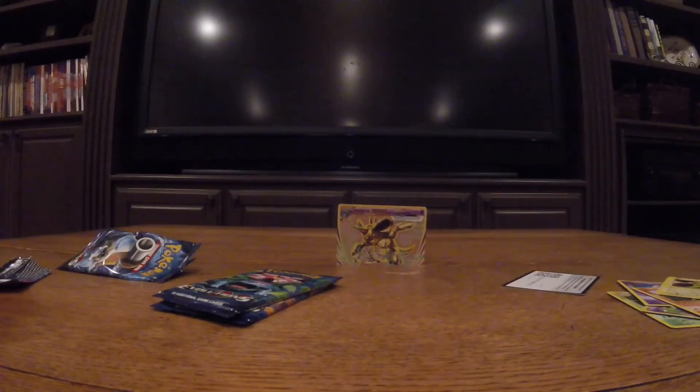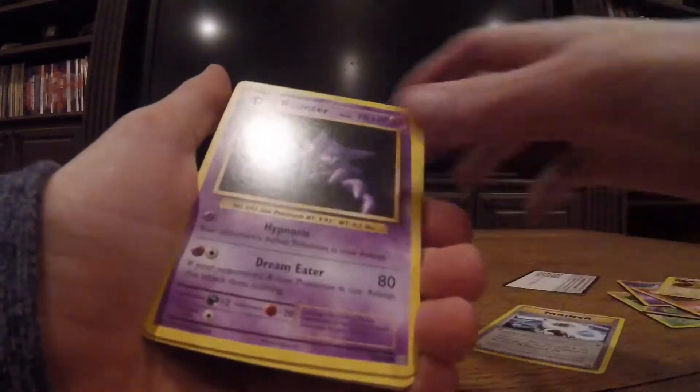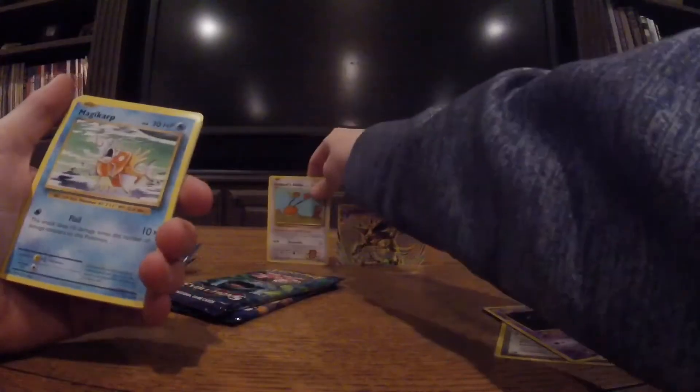Okay got the second one open. Three from the back, put them in the front. Got a Blastoise, Spirit Link, Haunter — Secret Rare! Okay I'm gonna put that in the back.